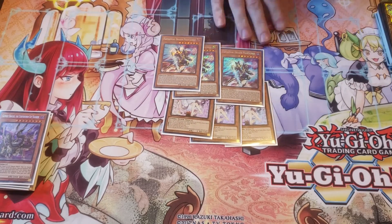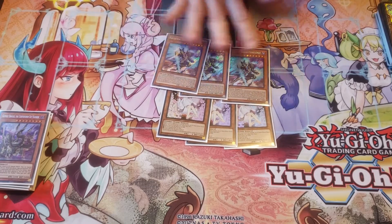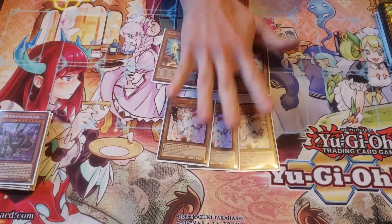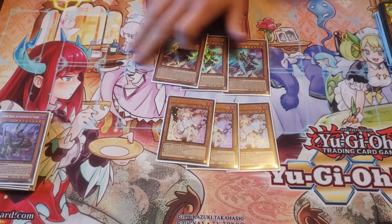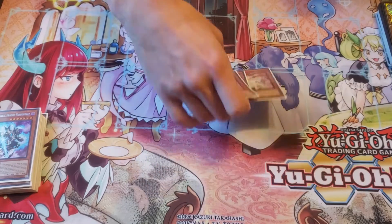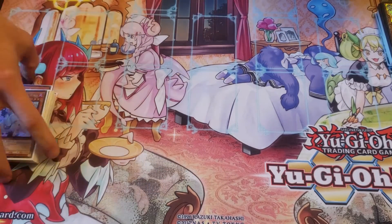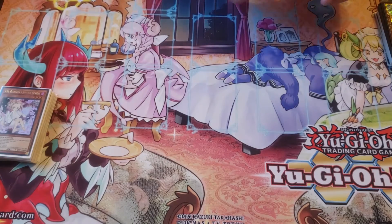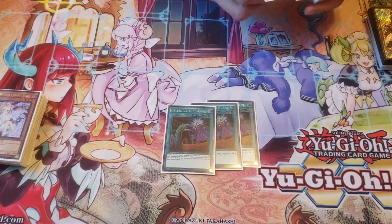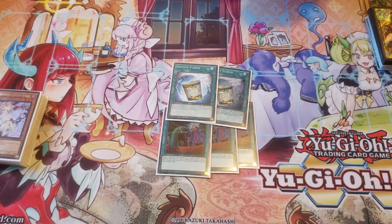Basic, your standard stuff. These are subpar at locals just because my locals doesn't run a lot of link decks. A lot of control was at my locals, so they never really played a big impact in anything this weekend, but it was nice knowing I had them. On the spells: three Called by the Grave.